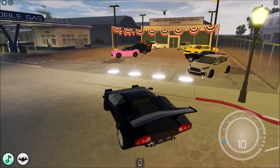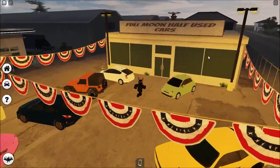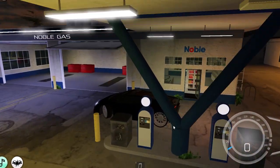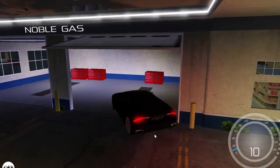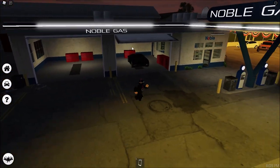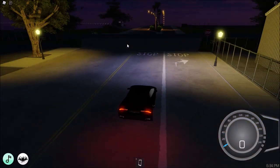Let's see what this is — Full Moon Half Used Cars, it's just a dealership or something. Noble Gas — so there's a new gas station, they removed the previous one but there's a new one. I believe you can customize your car here. Paint Express, okay that makes sense.